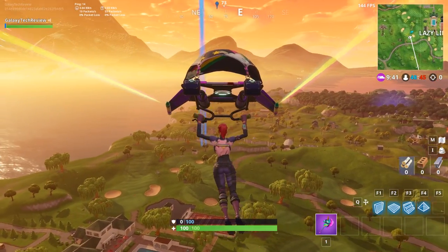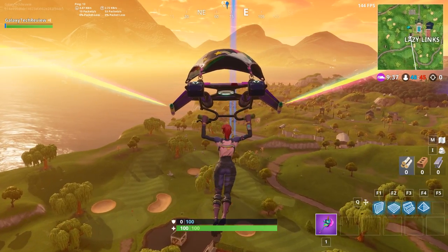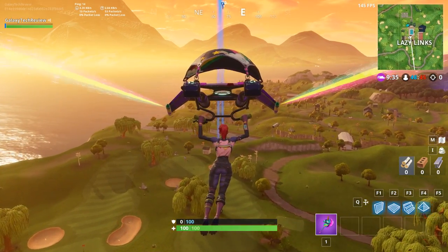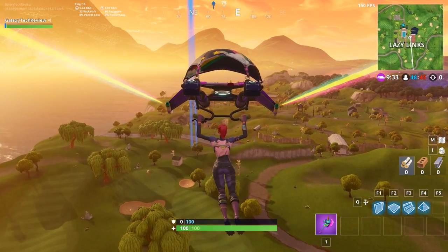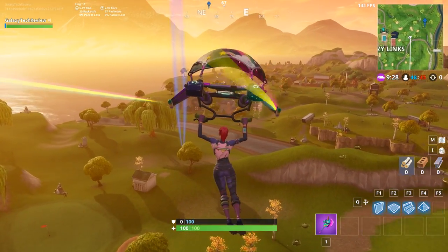Off we go to Lazy Links, depending on which bus direction or bus route you're going. We're going right over Lazy Links here and you can see that the covered bridge is on my right, the waterfall is on my left, and I'm going pretty much straight over the ninth green.